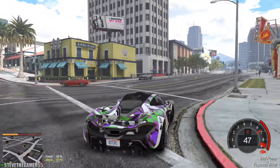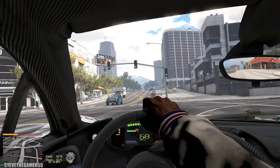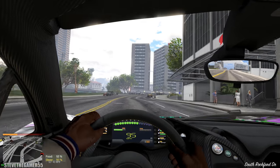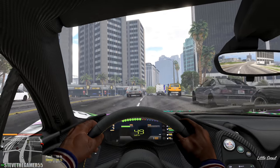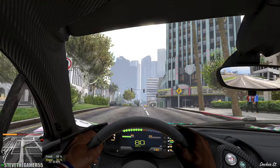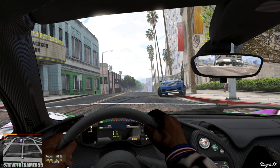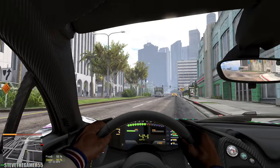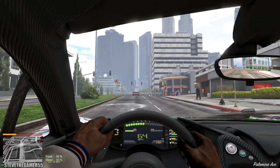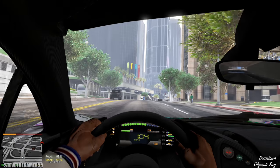The first person view for this is on point. Passing by the police station like we don't care right now. We're going back to the dealership, dropping this off, and I have to go pick up my Tesla Cybertruck. We have to test out how this thing handles off road. I know some of you guys don't like when I don't stop for red lights, but we just do what we have to do. And this is GTA.